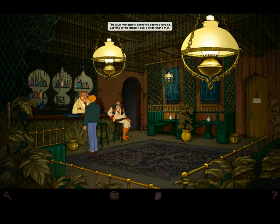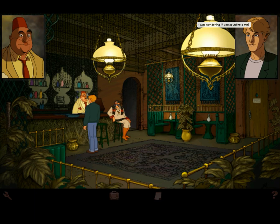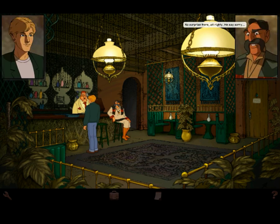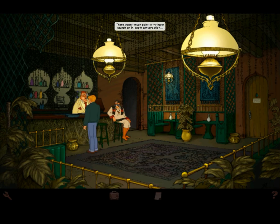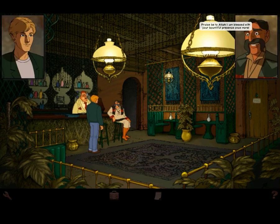The club manager's bonhomie seemed forced — looking at the place I could understand that. Hi, nice club you've got here, I was wondering if you could help me. I beg your pardon? I'm sorry but I don't understand. He says sorry, but he doesn't speak English. But he didn't say anything — he doesn't have a tongue. No tongue — what happened? It was a bet and he lost. He won — you should see the other chappy! There wasn't much point launching an in-depth conversation when I couldn't speak Arabic and he couldn't speak — period. I don't know why, but I felt like I could trust this guy.